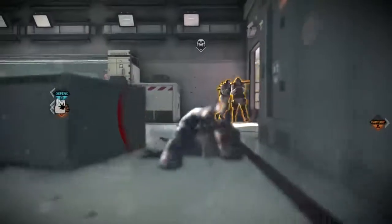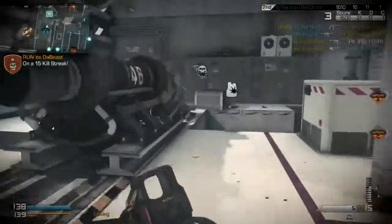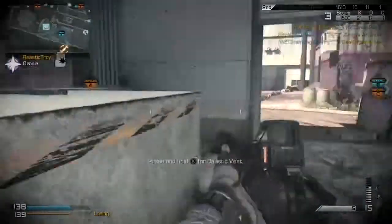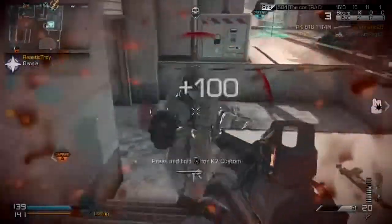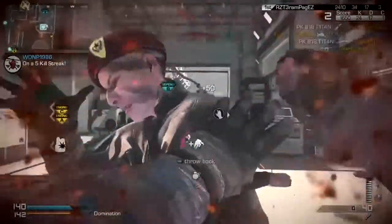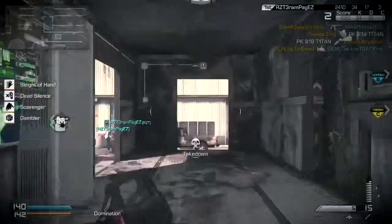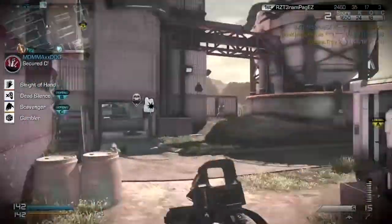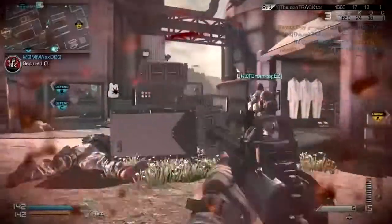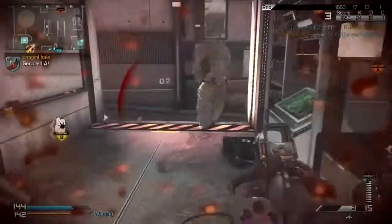He's running holographic scopes, slug shot, and secondary he's running a case stat. For his tactical and lethal he's running throwing knife, motion sensor. For his perks he's using sleight of hand, dead silence, off the grid, and gambler. For his killstreaks he's running support with a satcom, squadmate, and also an oracle.